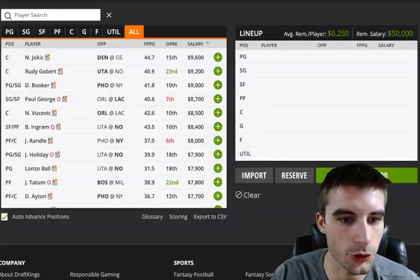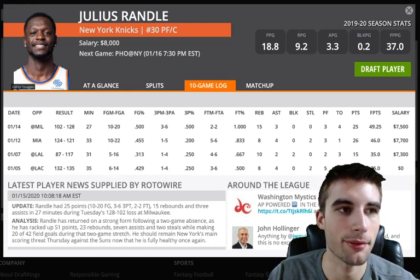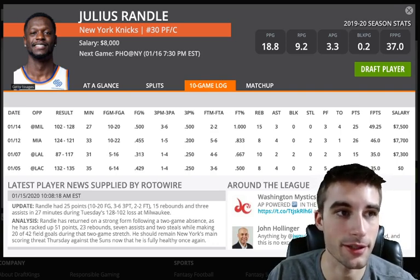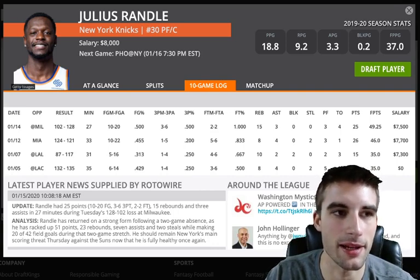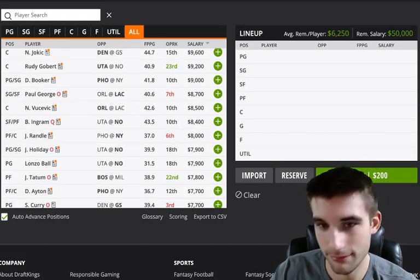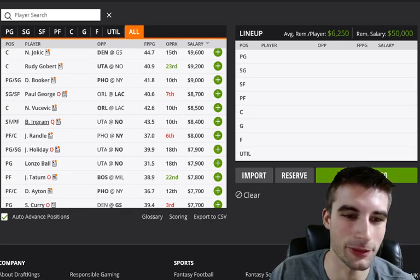Julius Randle comes in at $8K and I actually think he's a pretty solid play. His last three games were 73, 77, 75, and extending back: 39, 48, 61, 47, 50 — he's been playing pretty well. He's scored no less than 35 fantasy points since December 21st. I do like this spot versus Phoenix, which is bottom 10 versus big men, and it's a nice pace-up spot. But at $8K, if I had to bet on someone scoring 50 fantasy points between Brandon Ingram or Julius Randle, I'm taking Ingram every single time. Both are okay options though.